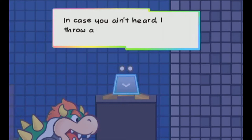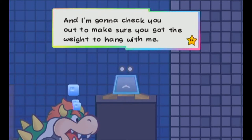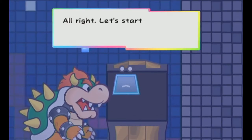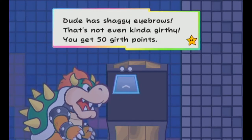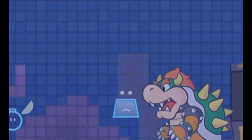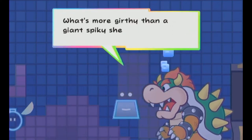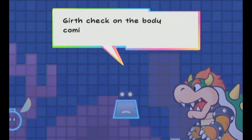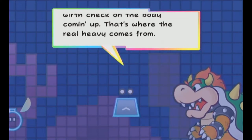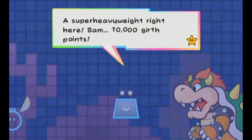"Hey! In case you ain't heard, I throw a lot of girth around these parts, and I'm gonna check you out to make sure you got the weight to hang with me. Let's start by checking that face of yours. Dude has shaggy eyebrows — that's not even kinda girthy. You get 50 girth points. I gotta check the girthiness of those clothes of yours. What's more girthy than a giant spiky shell? That's worth 100 girth points. Girth check on the body coming up — that's where the real heavy comes from. Look at this guy — look him up in the dictionary and he's the definition of girth. A super heavyweight right here. Bam! 10,000 girth points."